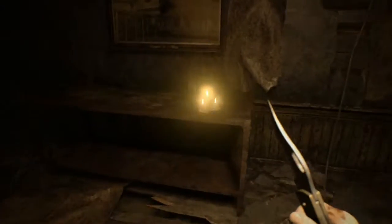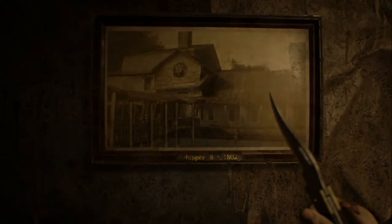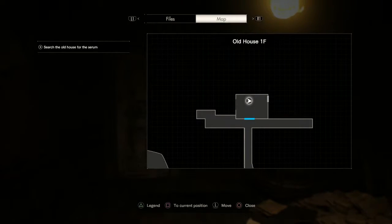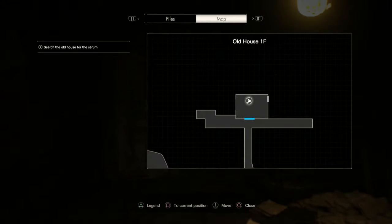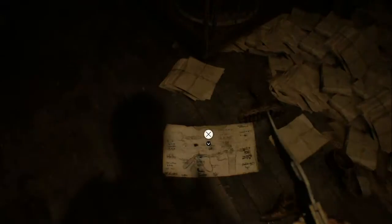This is one of those things that is actually kind of creepy to me, just because I dislike bugs. February 8th, 1802 - so this is very old. Oh no, this is the old house. Looks like the plan for some sort of a flamethrower. This is going to be our short term goal for this area, and I am completely okay with that.